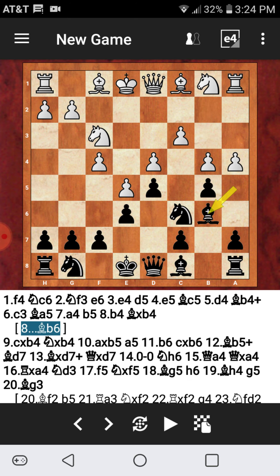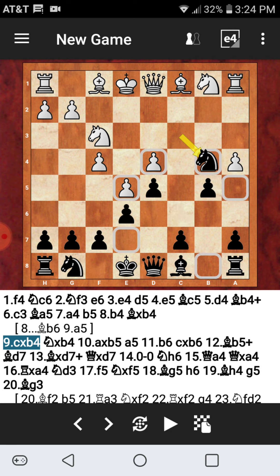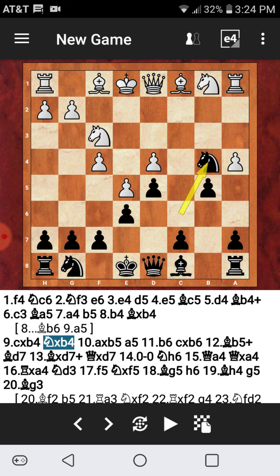b5 was played by myself trying to stop this, and after b4 the bishop is trapped. You play bishop to b6 but there's nowhere to go. So instead of dropping back, the best move is just to capture the pawn. After reclaiming it with the c pawn, knight captures on b4 for black and then it captures on b5.